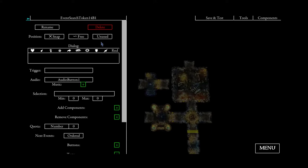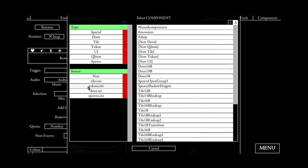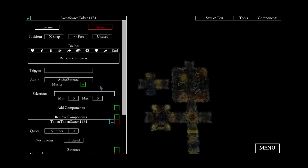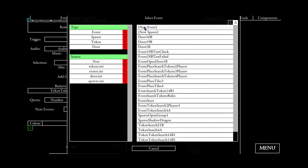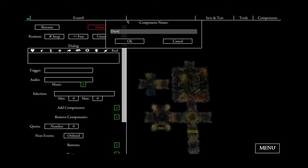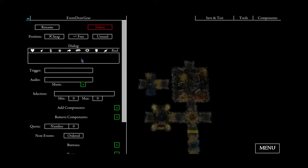The first thing we are going to do is say that the token should be removed — 'remove this token'. Afterwards our rules for the token will follow. So we will say 'remove token 14B1', and then our draw gear event follows. I will add another event here which will be reused again — it will be called 'draw gear'. It will say: instead of drawing a search card, draw one weapon, one armor, and one other item from the three card tiles.